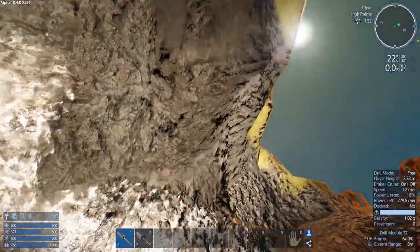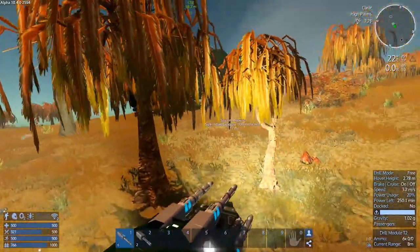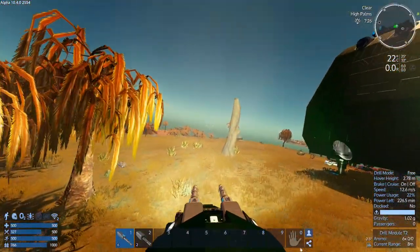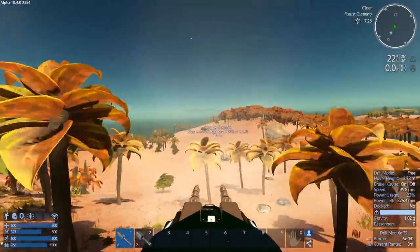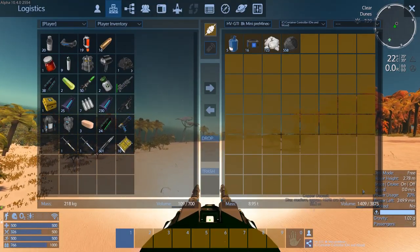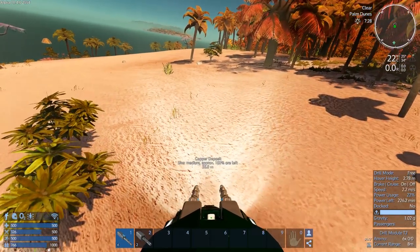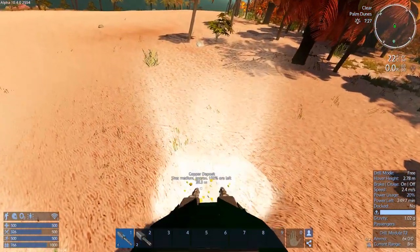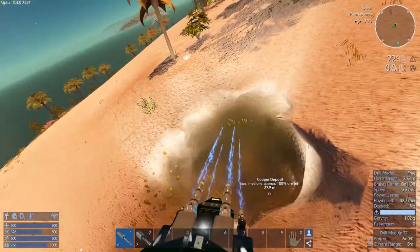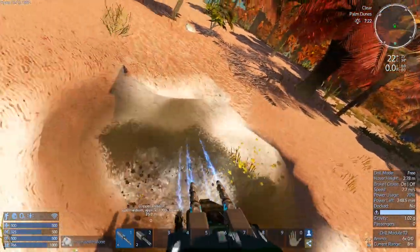It'll switch for you — pay attention to what I'm doing. Let's get out and grab that silicon — or actually, we'll go grab the copper. We have 14, so let's see if we can grab this copper medium. We might not be able to grab it all. Wow, it's really deep — 30 meters under the surface, that's the core of it.